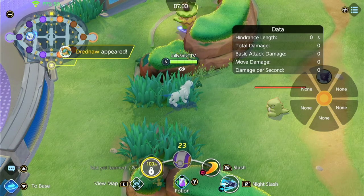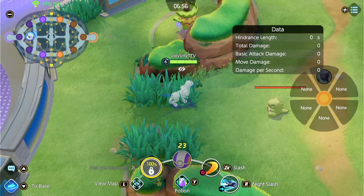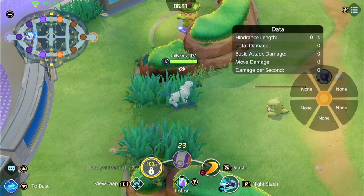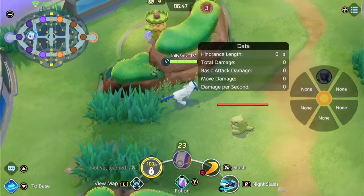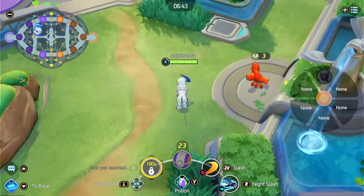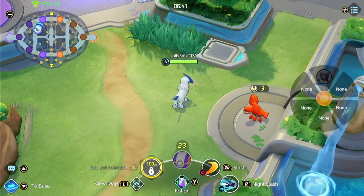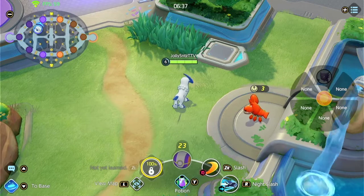That's basically it for this Absol guide. I'll definitely have some gameplay guides later on to show you the combos in more depth. But you definitely want to go in with Night Slash leveled up, then Slash, and just combo. Auto, spam — Absol is really good at 1v1s. Thanks for watching and I'll see you guys next time. Peace!